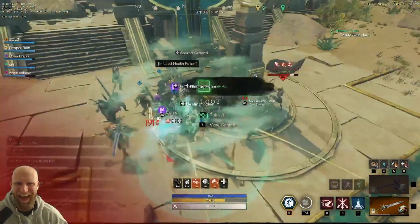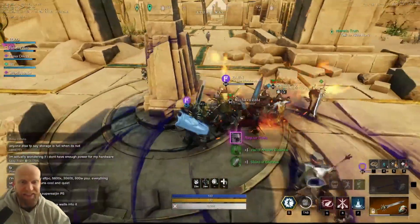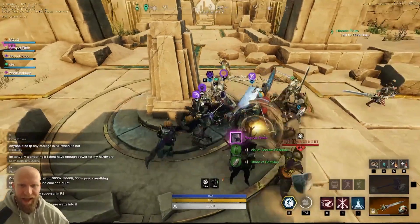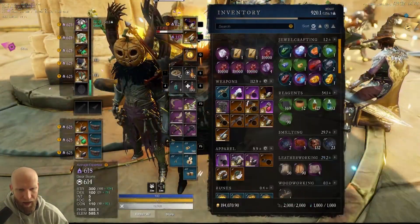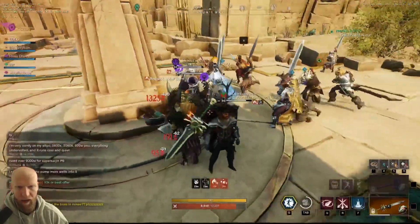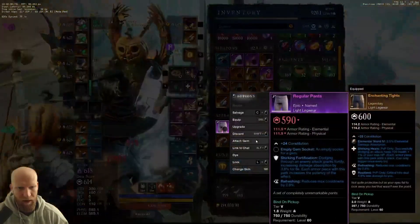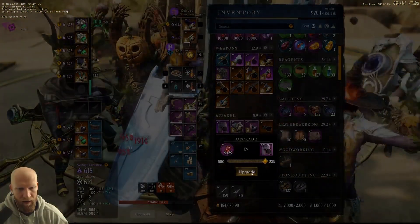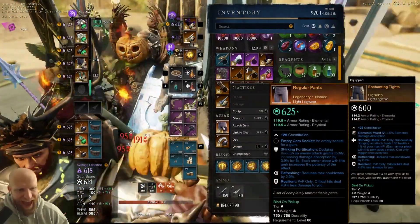So what are these light pants you may ask? Well, they are called Regular Pants — that's the name of the item. The devs have a sense of humor here because these are no regular pants. They are amazing. They come with constitution, shirking fortification, resilient, and refreshing. These things are going to be best for a lot of different builds. I highly recommend coming to farm these out now while there's so many people in the area, because the spawn rates are tuned up very high, so it's really easy to farm out these items at the moment.